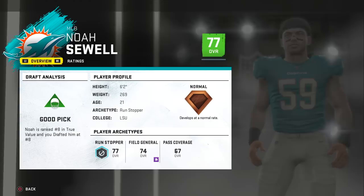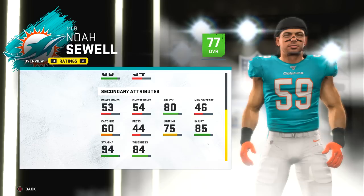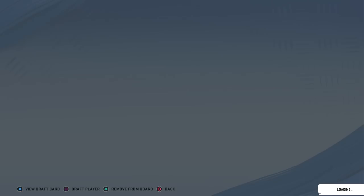We just drafted linebacker Noah Suel out of — I believe — LSU. He's going to be some pretty decent depth; if Jerome Baker or Raekwon McMillan get injured, we could plug him in. Our Dolphins just have that kind of luxury. Like last season in the draft, where we didn't have many positions to fill, we drafted two tight ends with our first three picks. We still have like 10 to 15 million in cap space to maybe pull off one more big trade.